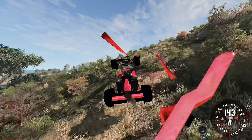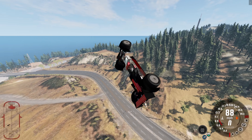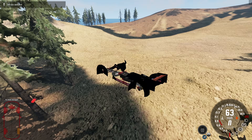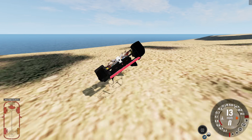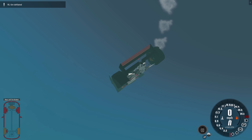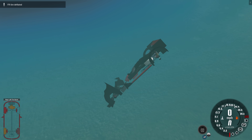It goes all the way up to 240 miles per hour before it hits the end and then it goes for a little bit of a flight. Where's it going to land? I have no clue at all. Wow — that was a miracle. It dodged every single tree and made it all the way to the water. How in the world did it manage that? I have absolutely no clue.